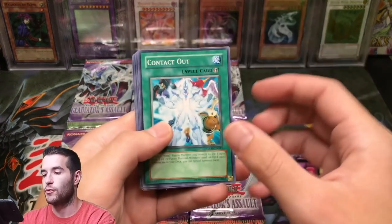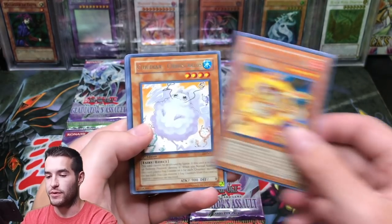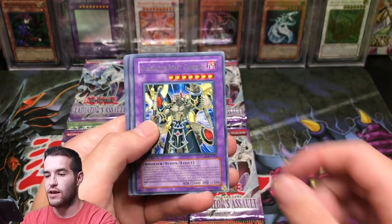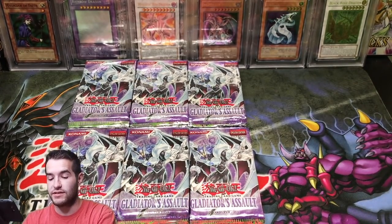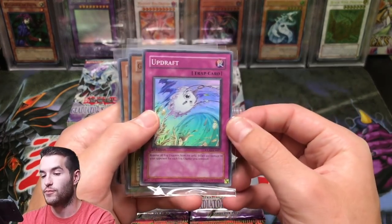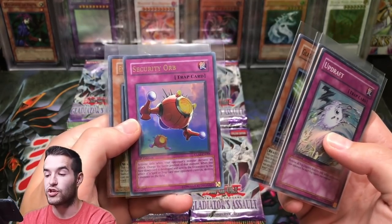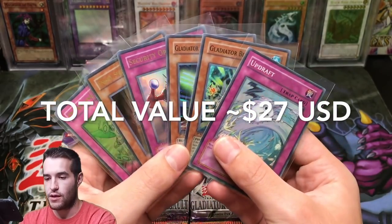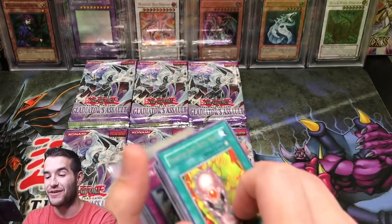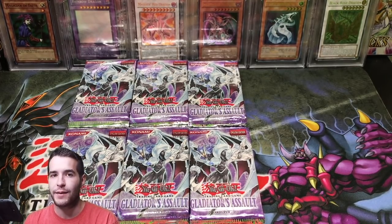Let me go over what we got here. For this video we pulled 4 Contact Outs — a lot better than last time where we only pulled one. We got Cloudian Altus, Gladiator Beast Laquari, Serial Stratus, Cage of the Gladiator Beast, two copies of the purple fusion, and two Battle Manicas for rares. We did really good on rares and commons but worse on foils. We got an Updraft, Torax, Gladiator Beast Alexander, Ultra Rare Security Orb, Ultra Rare Ishii Shien's Chancellor, and an Ultimate Rare Defensive Tactics. We pulled 3 Supers, 2 Ultras, and an Ultimate — still searching for that Secret Rare. Overall, not a bad opening. Hope you guys enjoyed part two — three more parts coming up. Make sure you subscribe and like the video. Thank you guys for watching, I'll see you guys later. Peace.